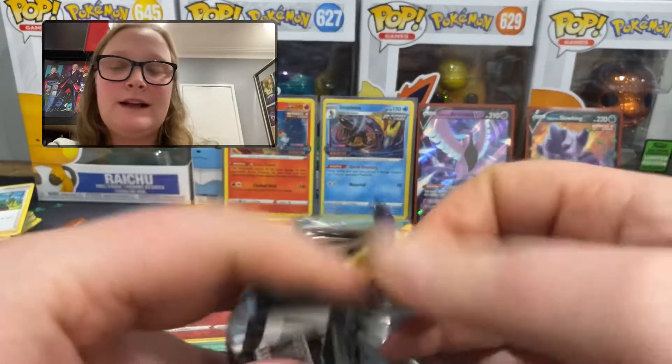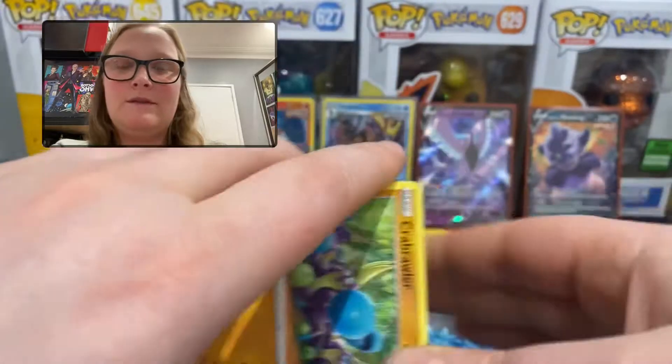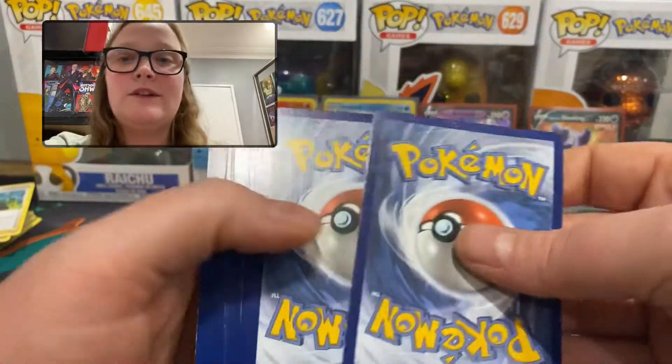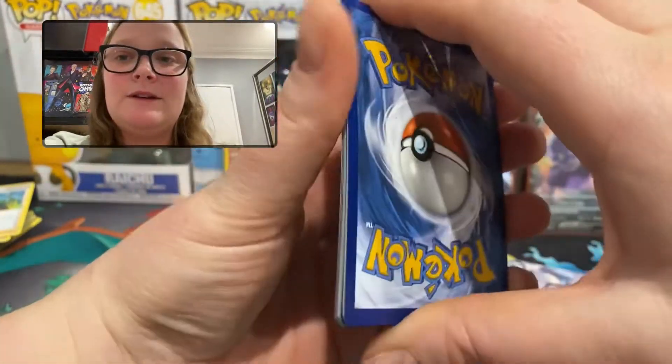No secret rares or V-maxes, but I'm pretty sure both of those cards — Articuno and Slowking — are cards that I needed. So let's see what else we can get.